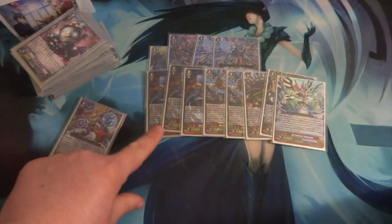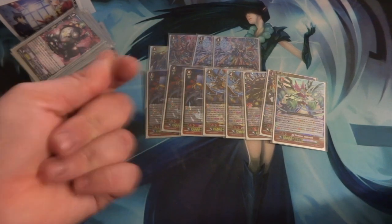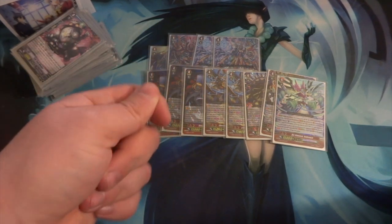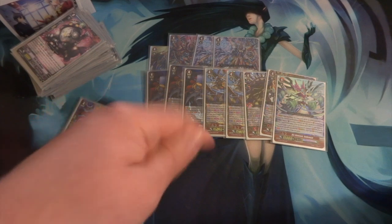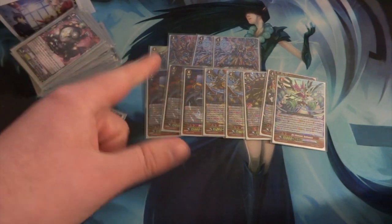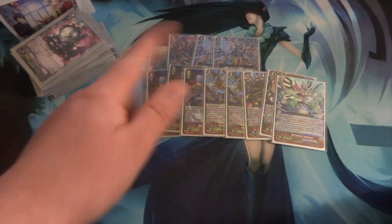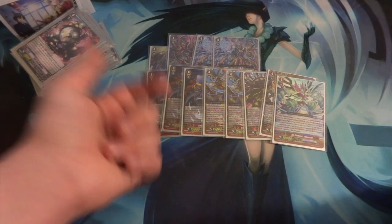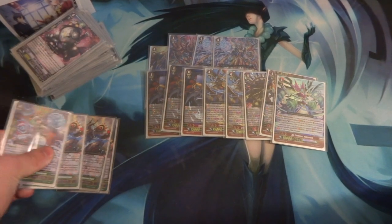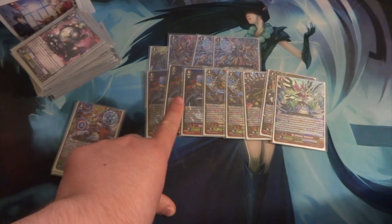First round was against Grand Blue Night Rose with the 7 Seas Break Ride. I ended up 2-0ing them. They did get one scary turn where they Break Rode into Night Rose and called field for huge power with multiple attacks, but I used Head Around to stop the multiple attacks before they went off.